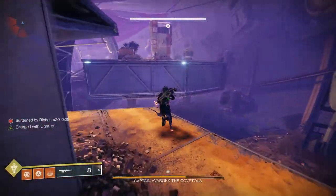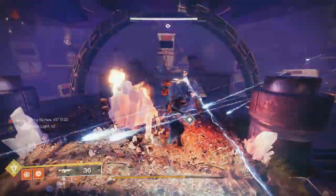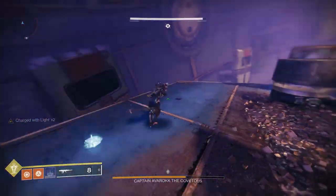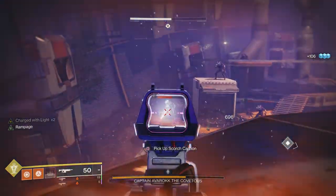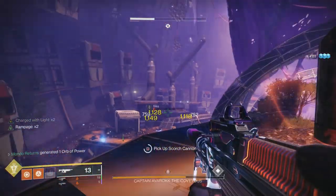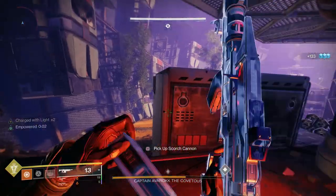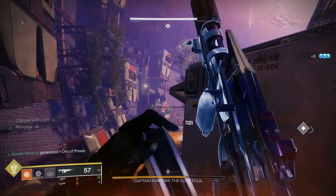We've deposited 10 engrams already. Now I'll try to get as many more as I can - 15, then drop down for five more, that's 20. When I deposit these that's 30, halfway to the DPS phase. Heavy ammo is the issue here. Put your rift down and use the crystal to your advantage. He's at the other side so I can run up to the back. Be very careful when running away that you've deposited all your engrams - the last thing you want is to die without understanding why.